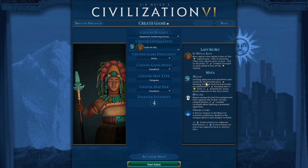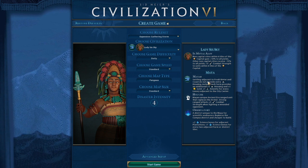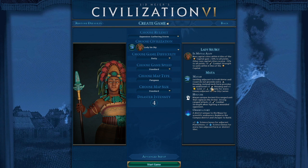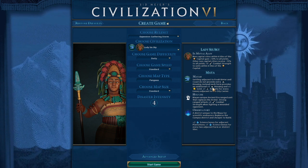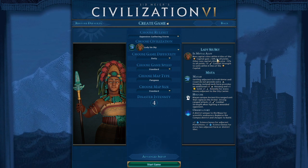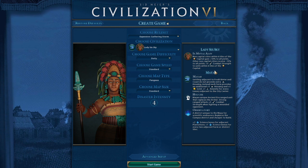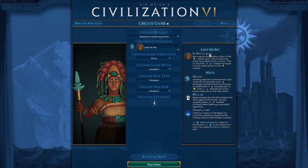Settling adjacent to fresh water and coast does not provide extra housing for the Maya. Instead, each farm provides an additional plus one housing - crucial. It's really 1.5 housing per farm, so once we have two farms we're equal to a fresh water city. This means we need to build a builder first. The government district building choice is interesting - ancestral hall is great for tall play, the other for builders, and as Maya you want both.